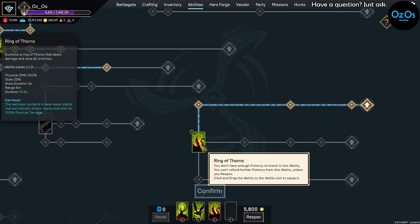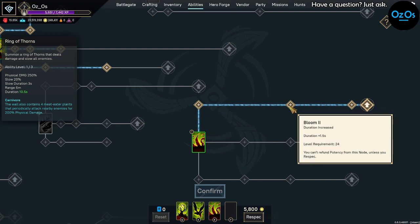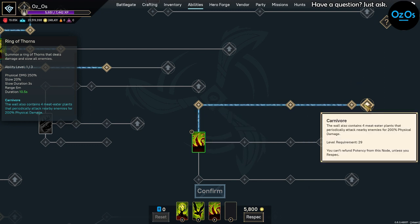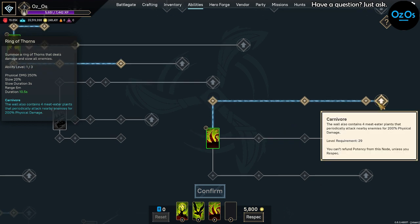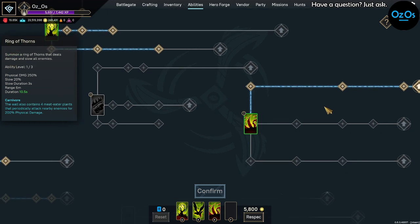This next part is really what makes the build: Ring of Thorns. You only need 1 point in this. Then take Bloom 1, 2, and 3, plus Carnivore. That gives you 4 carnivore plants — those red plants that deal 200% physical damage. They're great placed around a defense cone or set up around a boss where enemies are going to stay in place.